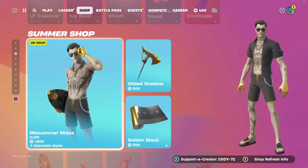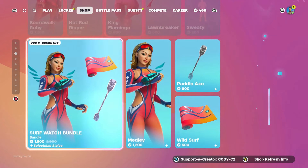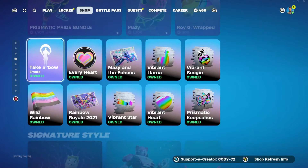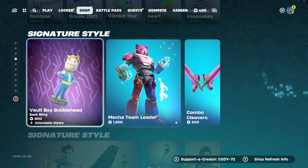Going on down, we got Midsummer Minis, we got Boardwalk Ruby — all this stuff has been in the previous item shop yesterday, so that's kind of why we're scrolling over it looking for new stuff.